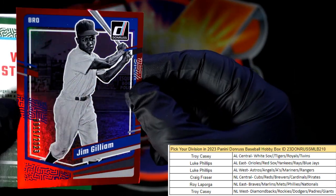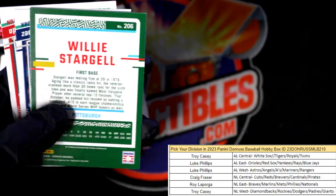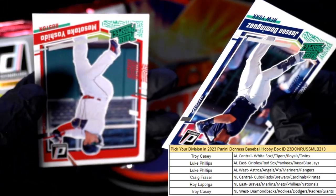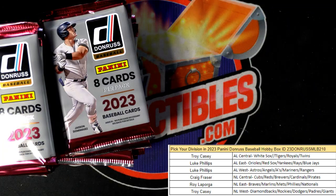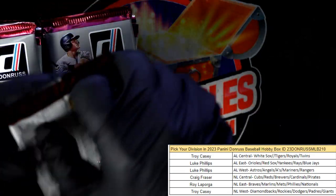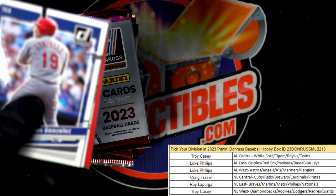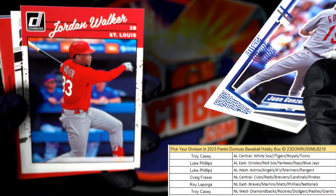We've got a card numbered to 2023 going out to the Dodgers — Troy, that one is coming out to you. Got the blue hollow Willie Stargell, a Jason Dominguez, and Yoshida rated rookie. Yoshida is killing it!